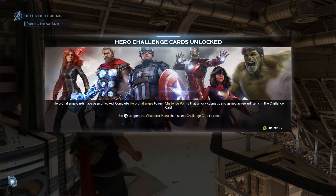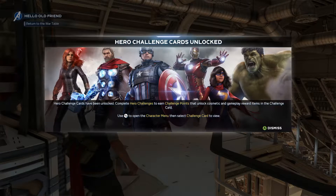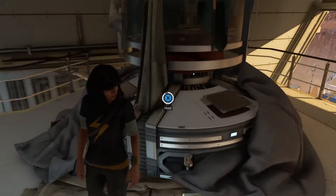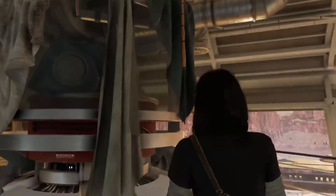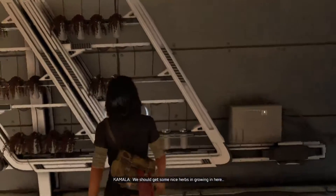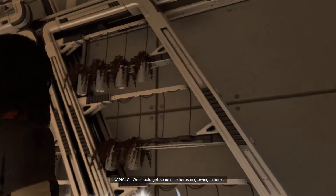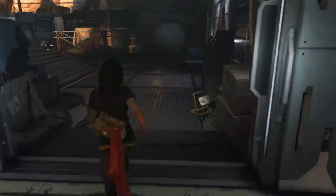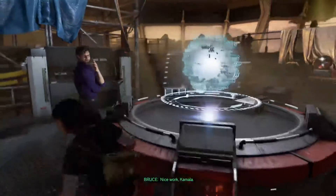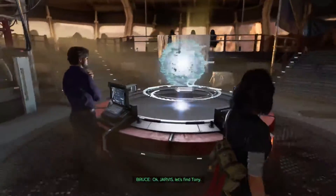Oh, hero challenge cards unlocked — we'll take a look at that later. What is all this stuff? We should get some nice herbs growing in here, basil, thyme, maybe some oregano. Nice work, Kamala. Okay, Jarvis, let's find Tony.